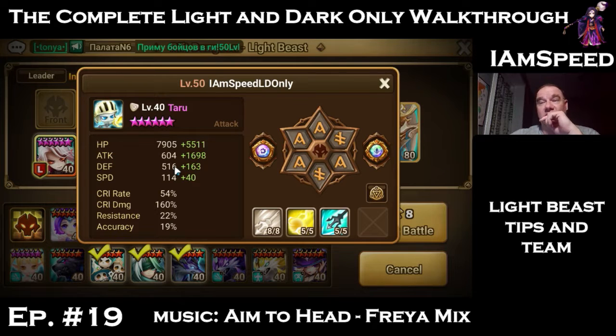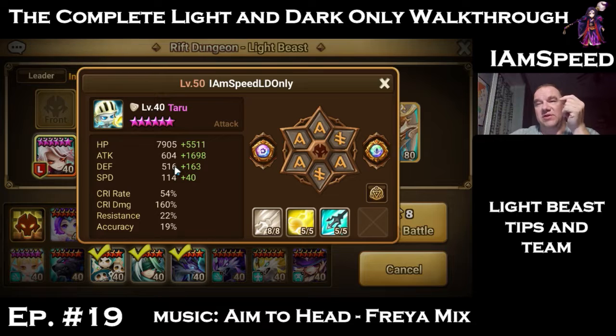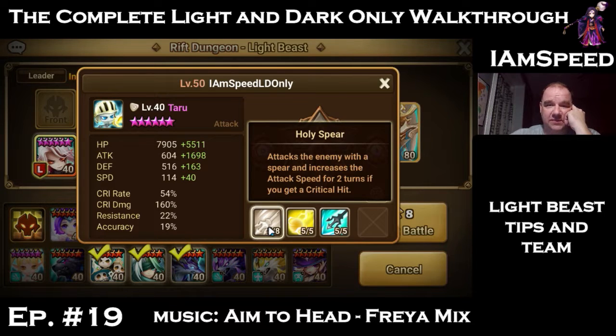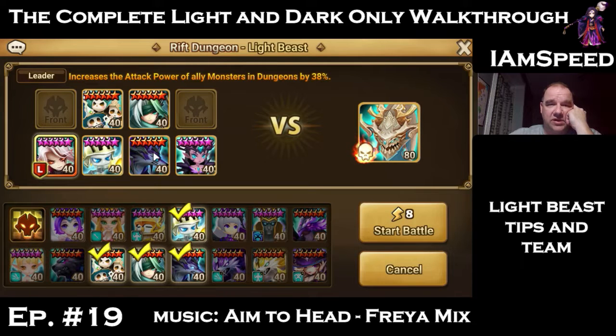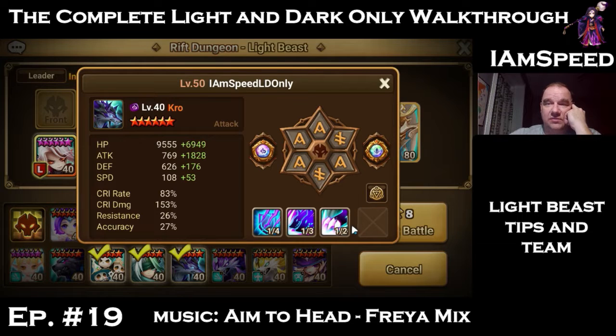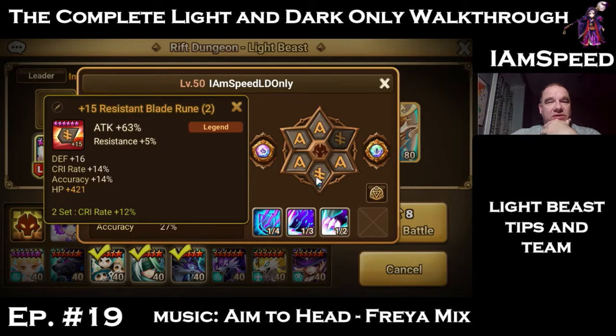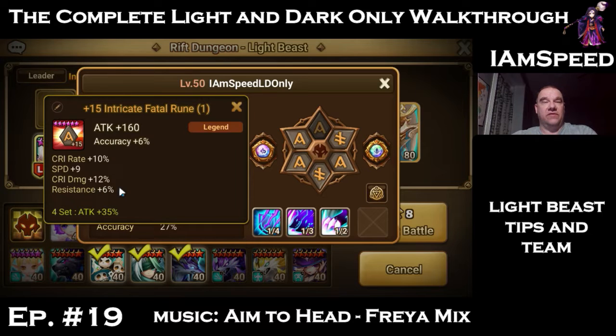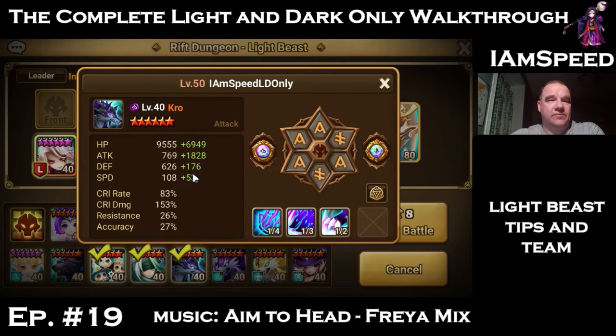The other thing about the light beast is you want to do single attacks — the amount of damage from multiple attacks is greatly reduced. Taru's skill 2 is only one hit and skill 1 is only one hit. Then we have Crow — his skill 3 is single hit, skill 2 is one hit, but he brings along another hit which doesn't do much. Crow is on attack, crit damage, attack and he's got a 14 attack slot — I've been waiting for an attack percent gem there.